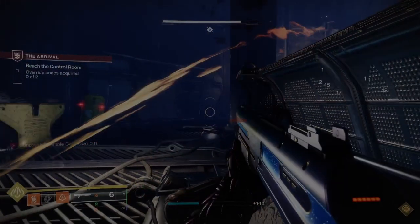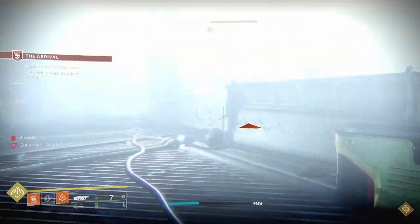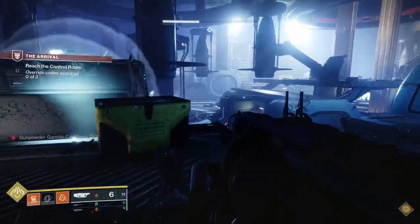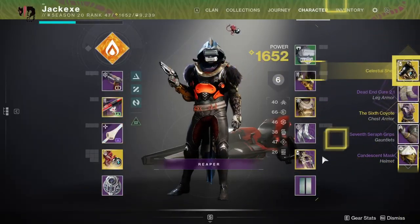Now this seemed easy so far, but given the majority of my items are low level, I won't be really keeping up with the light level of the missions. Plus I got some stinkers in there like my Festival of the Lost Mask, which has zero light level. Please, Gods of Chaos, be kind. Mission two — we got some decent stuff.